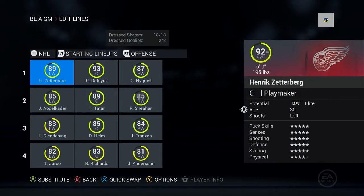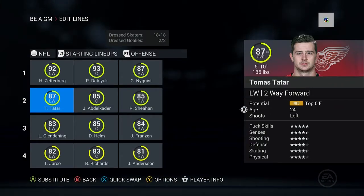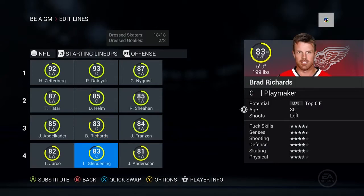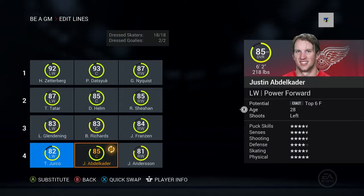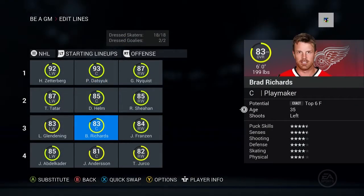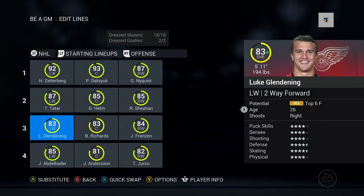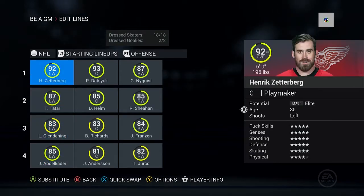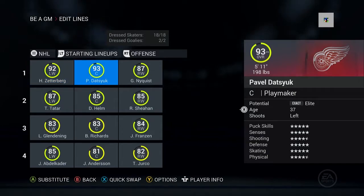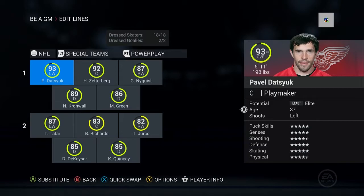I think I know what we can do. We've got to move Zetterberg to the first line, Tatar to the second line, which really sucks because he's a first-line guy — he may lose some growth. We got to bring Helmer up, and Glenn Denning's got to be the center on the fourth line. Actually, let's keep Glenn Denning. Anderson's got good faceoffs — 75 — Brad Richards has 79. All our centers are pretty good at faceoffs. We've got all right wings on the right side, all lefties, and Nyquist is just a pure scorer on that first line.